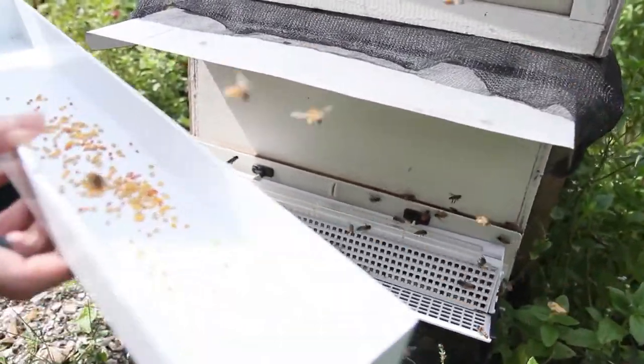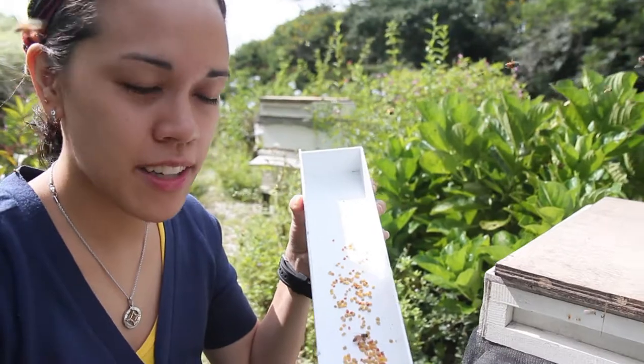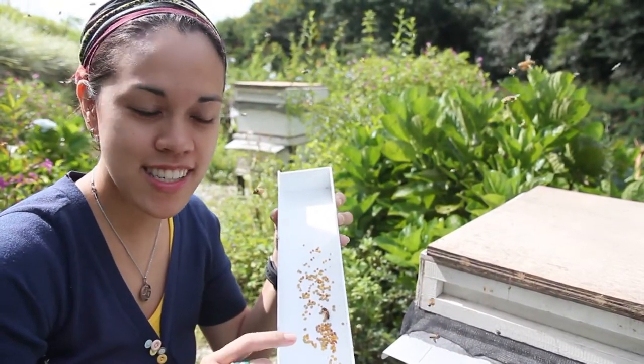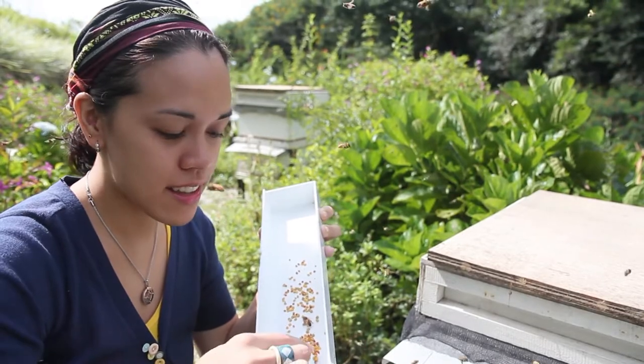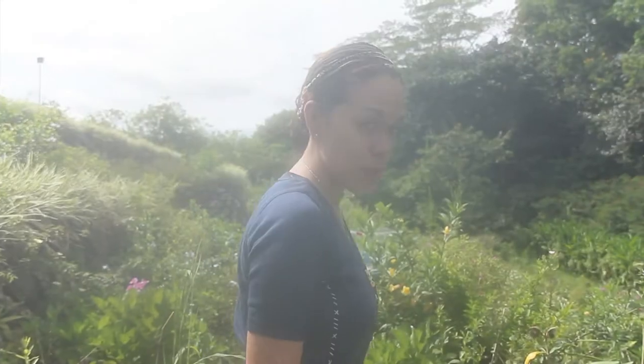If I open this, you can see here — this is the bee pollen. There's actually yellow, orange, and some green. These come from the different flowers that are around the garden.